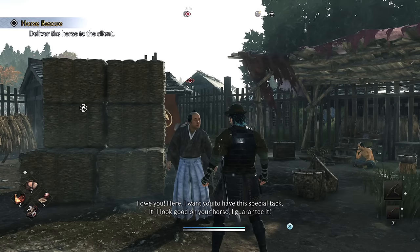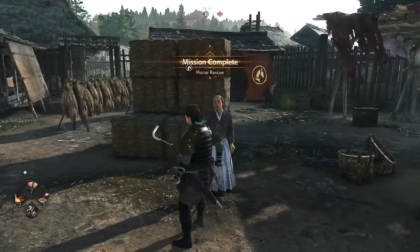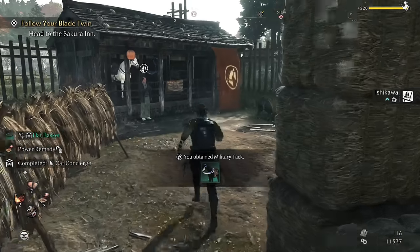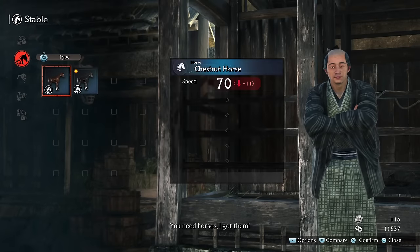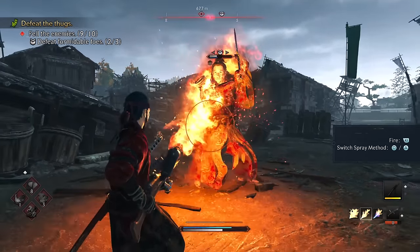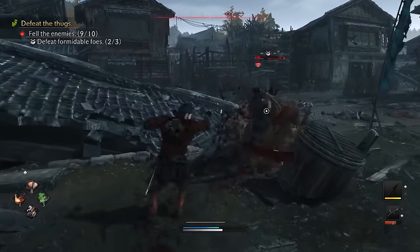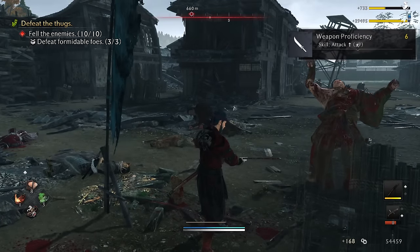Experience points are earned from defeating enemies and completing missions — you'll never go backwards in XP. Once you complete a bar you'll level up, your player level goes up increasing your equipment level, and you gain a skill point. Karma, on the other hand, is your typical souls-like runes or souls currency that you only gain from defeating enemies. Once you've filled up enough bars, you can turn that in for skill points or rare skill points — but if you're defeated in combat, you'll lose your karma.